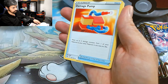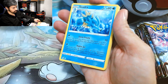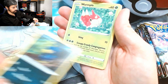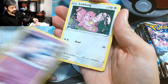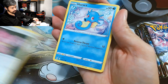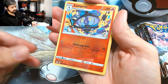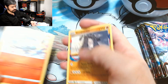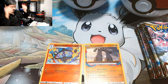Pack 1: We got Energy, Damage Pump, Doppler, Zedra, Murkrow, Wurmple, Clefairy, Lick Tongue, Horsea, a Reverse Holo Land Pen — nice — and a Storm Journeyer. Okay, nice.